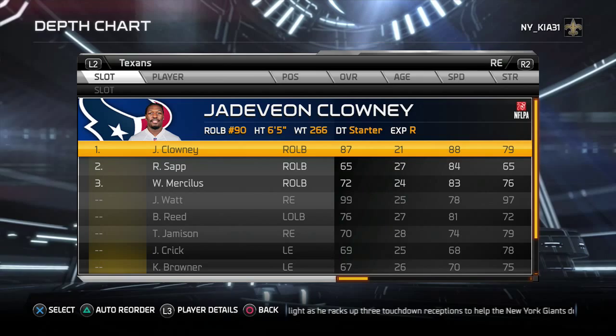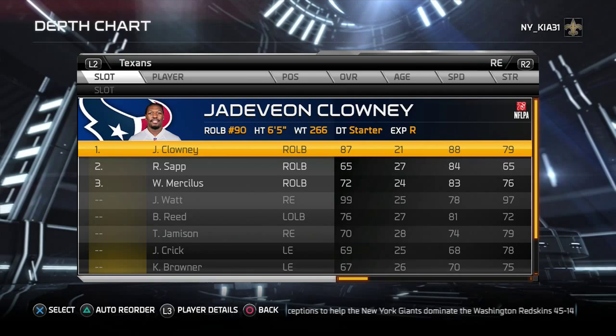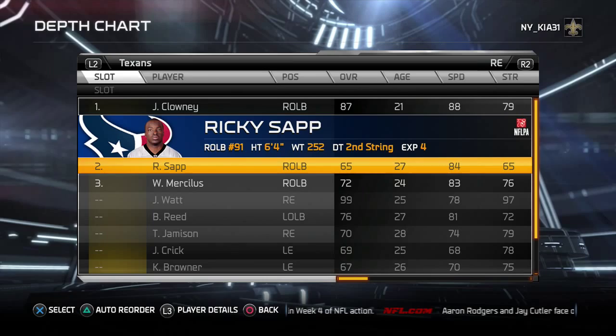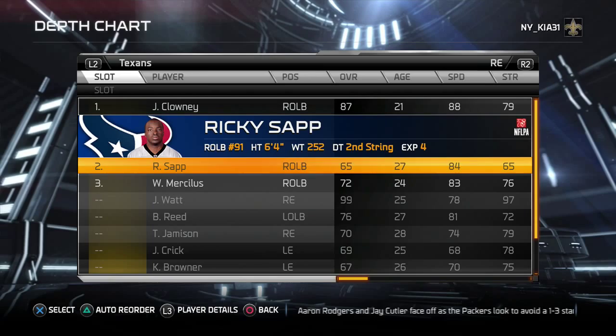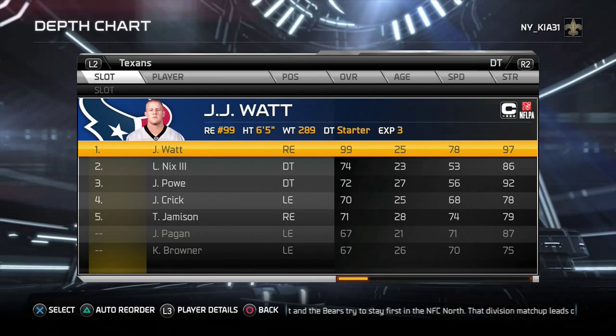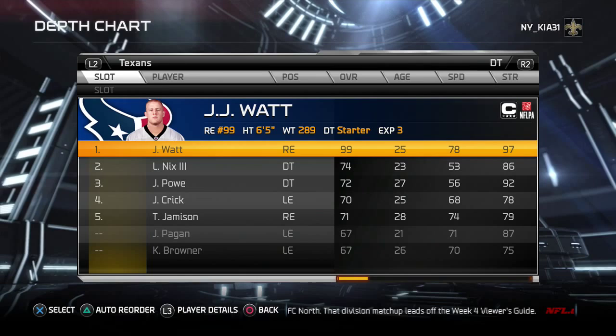The Houston Texans can be an absolute wrecking crew — a really fun group. You have Jadeveon Clowney on the open side, Ricky Sap as pass rush specialist, and J.J. Watt who plays three-technique. He's the prototypical three-technique defensive tackle — you need your Gerald McCoy or Ndamukong Suh type in that spot, and Watt is that guy.